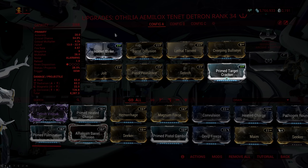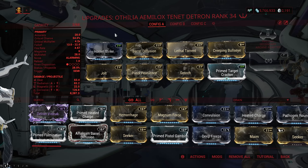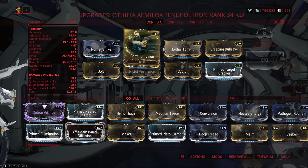That is pretty unnecessary because you can get a pretty powerful build with just 2 Forma — which is gonna be 2 Vs. For my Detron specifically, I opted to go for bonus magnetic damage because it gave me the unique opportunity to have 3 electricity-based elemental combos on the weapon at the same time, which I think is pretty cool.